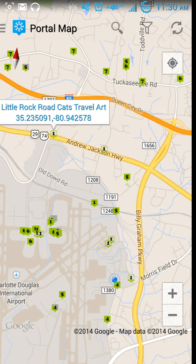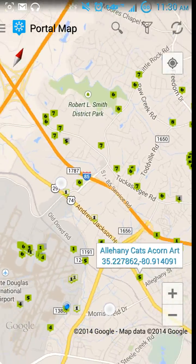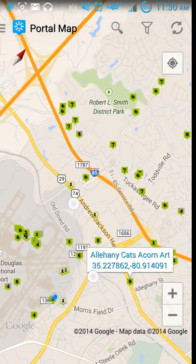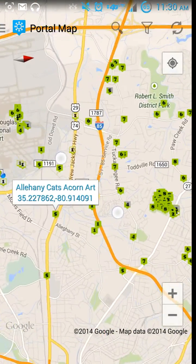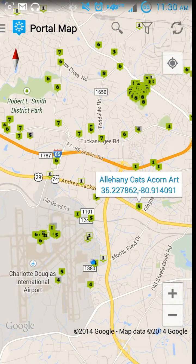Another feature this has that you're not going to see on either of the other two is map rotation. Going sideways on a map is annoying — it's just a pain. I like to be able to do it like I do with my regular scanner, and be able to look at things in the direction I'm facing, even if that's not necessarily north.